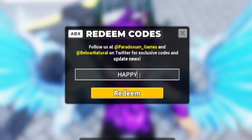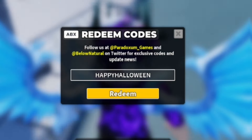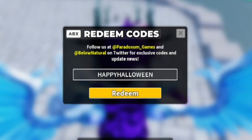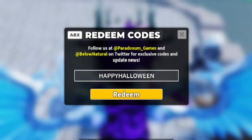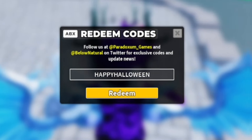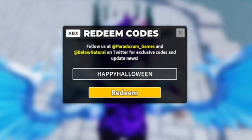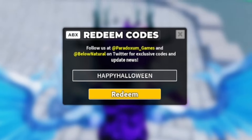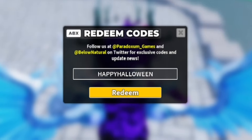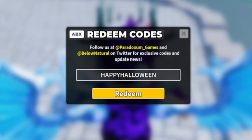Next, redeem the code 'happyhalloween' — H-A-P-P-Y-H-A-L-L-O-W-E-E-N. This will give you a Halloween skin crate, which is nice. It's not even Halloween yet, so we might be getting a Halloween update coming to the game soon — maybe at the end of September or into October. We'll have to keep our eyes peeled for that.